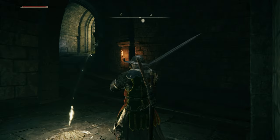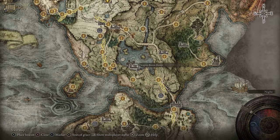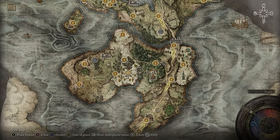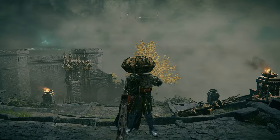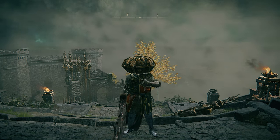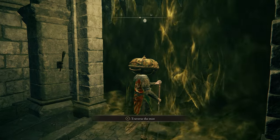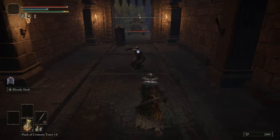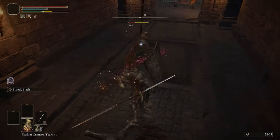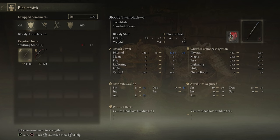To be honest with you, after dying multiple times to Margit, I put him on the back burner with my first character, and I ran around the entirety of Limgrave and the Weeping Peninsula instead. This game is so huge that I probably spent about 30 hours just finding new stuff to do in this initial area. By the time I did face Margit, I was strong enough and had enough gear to take him down easily. I did speed things up with my second character, but I was still around level 30 to 33 when I faced him. So it's probably a good idea to not fight Margit until you've hit at least level 25, and have crammed a few Smithing Stones into your weapon of choice.